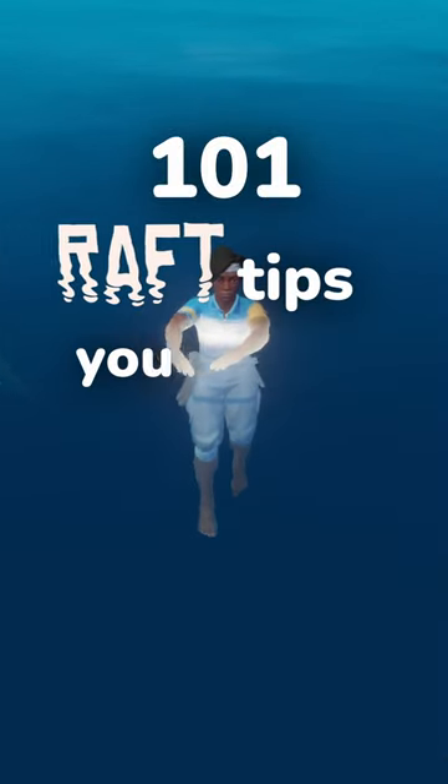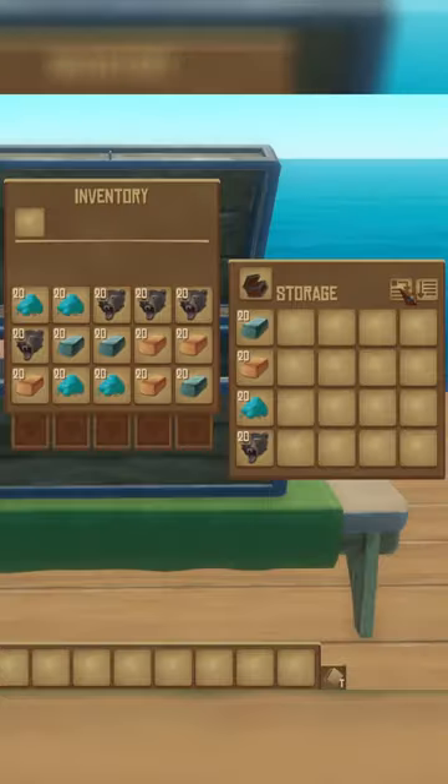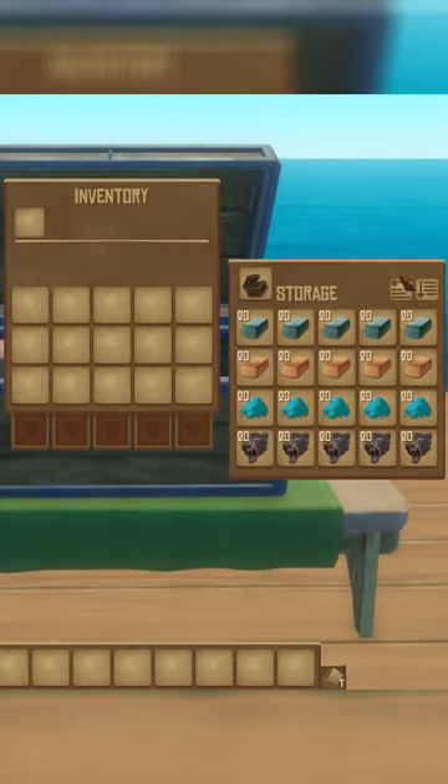Welcome to 101 Raft Tips You Should Know. This is tip number 24: item duping. No indie survival game is complete without a way to duplicate your inventory, and Raft is no exception.